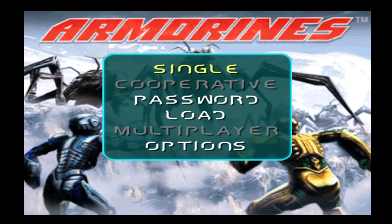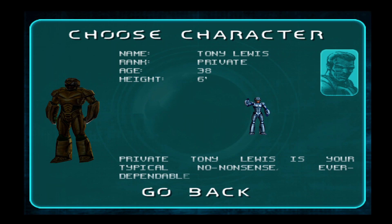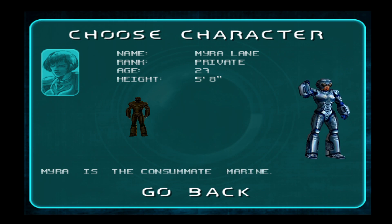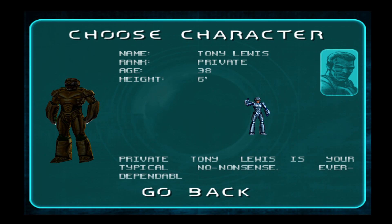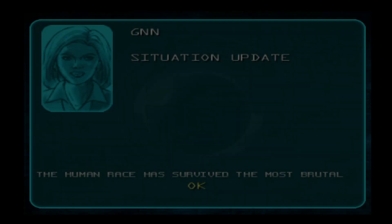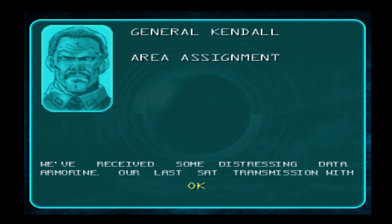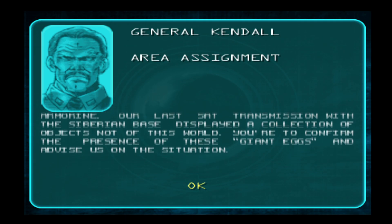But here we have Armourine's Project Swarm — a game that was released in 99 for N64 and in 2000 for PS1. I'm playing the N64 version. This game was made by Acclaim Studio, best known for Turok games, and it uses the same engine as Turok 2, so the graphics look similar.